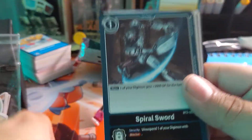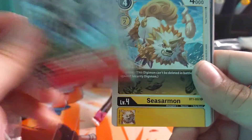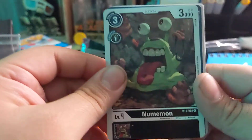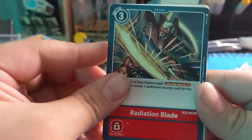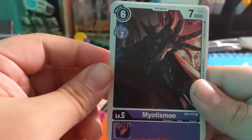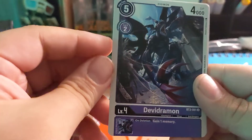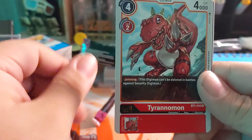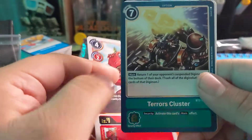Monzamon, Spiral Sword, Igamon, Forbidden Temptation. Kokatoramon, Susamon, Noommon — our god and savior — Radiant Blade. Myotismon, Myotismon, Devidramon. Tyranomon. Terror Cluster.